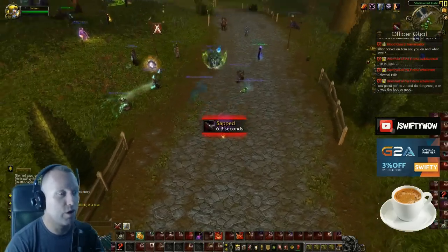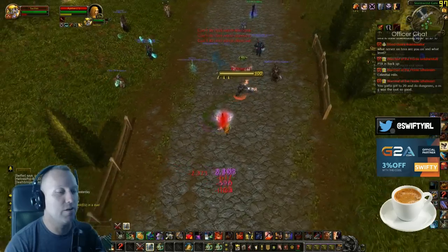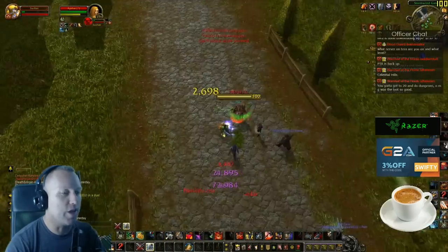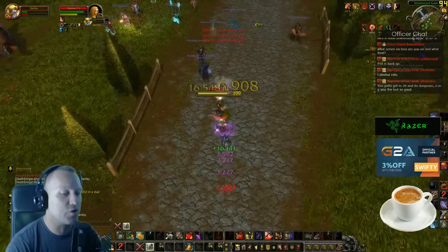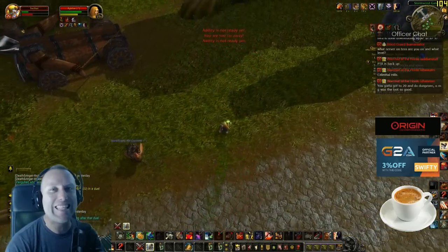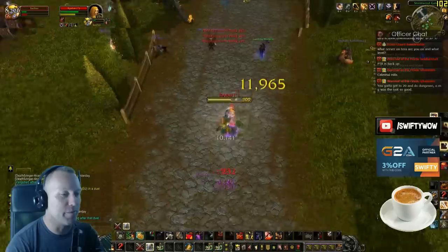Next duel — oh it's a rogue, very scary. Let me see if I can CC the Killing Spree. There's the Killing Spree — look at my health! I should have trinketed that. You saw the damage — pretty crazy, pretty insane. This doesn't look good for me.